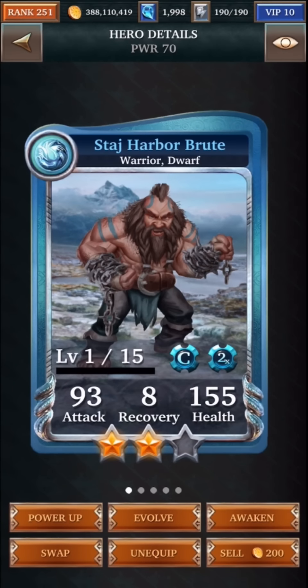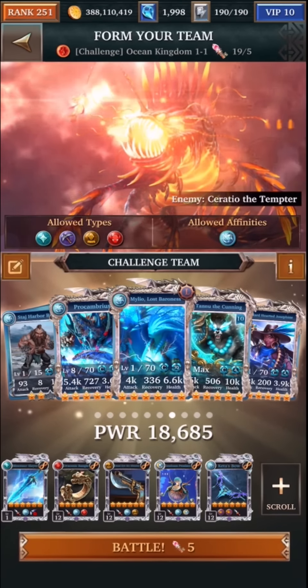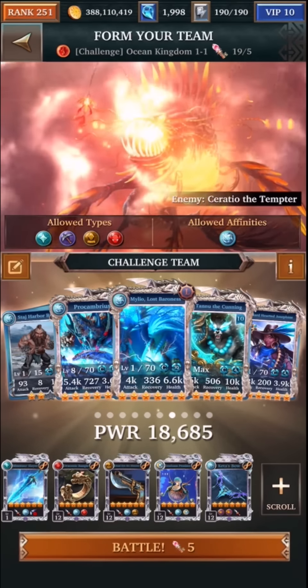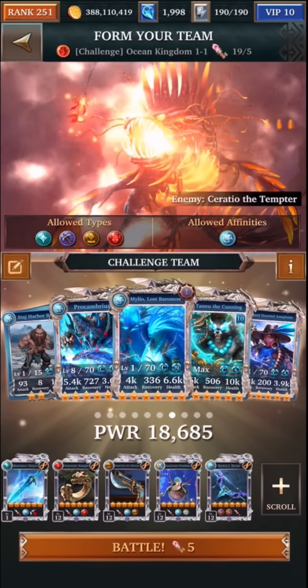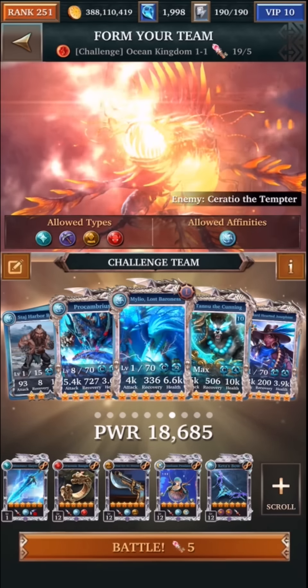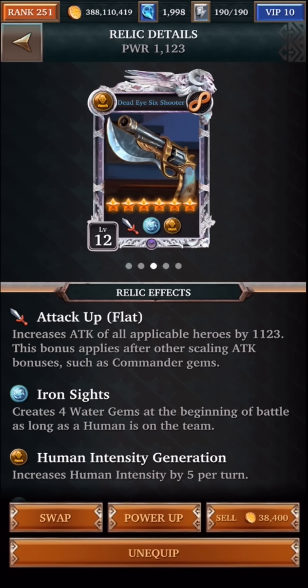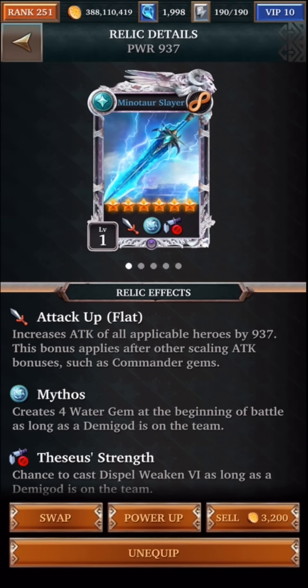I think this is going to be a relatively more accessible deck. Hopefully you already have a copy of Tanu and a copy of Josephine — she's also available in the Revival Pack today for 300 gems if you're looking to get one. As far as relics go, I have one of the Corrupt Relic and the Human Relic, as well as the Seafoam Pendant from this Water Commander event, plus a Demigod Relic from a long time ago.